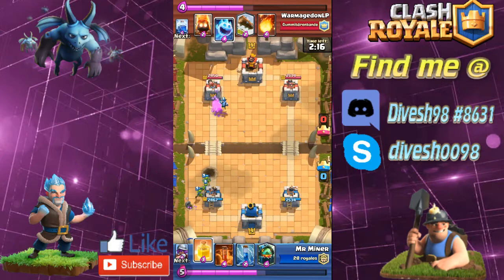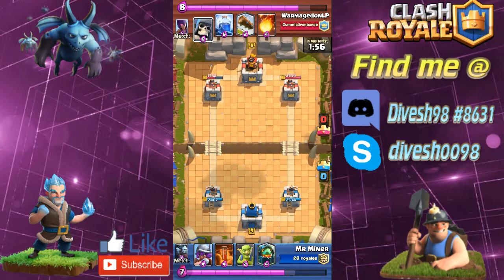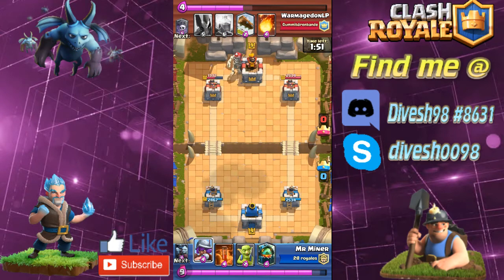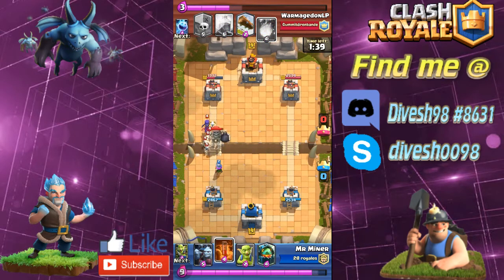I dropped these goblins on defense, and look at this — one minion survives there. I heal up the minion just to buy time for the goblins to walk up and get a few jabs on the tower, even though he drops the ice spirit. That was really well played if I do say so myself. That little troll really paid off because it helped me catch up on some damage. This was actually before OJ really announced that you could heal up a minion horde, or before NightBot actually did it.